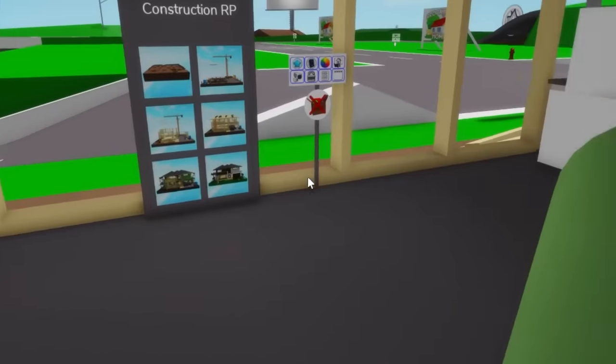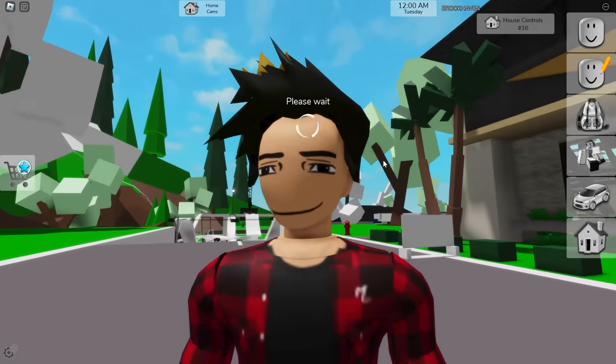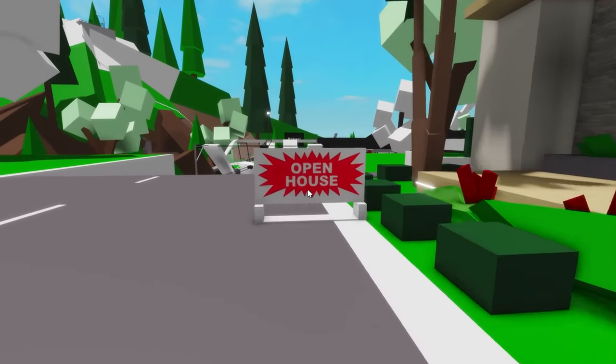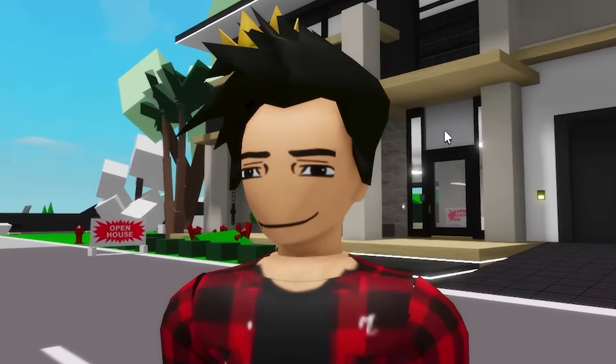Just like the video, we can click on this panel and choose the last stage of it. It'll start building and we'll have literally the same house you can get with premium. Now it is done. One of the differences are all these open house and for sale signs all around it, meaning the house has recently been built and is now for sale.